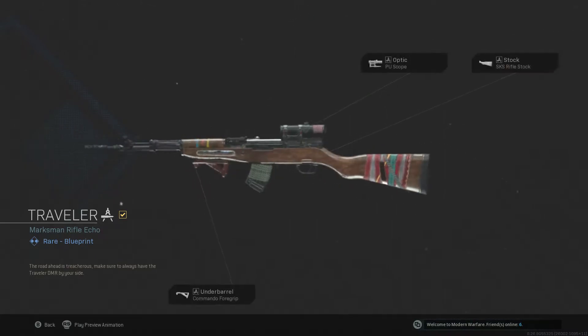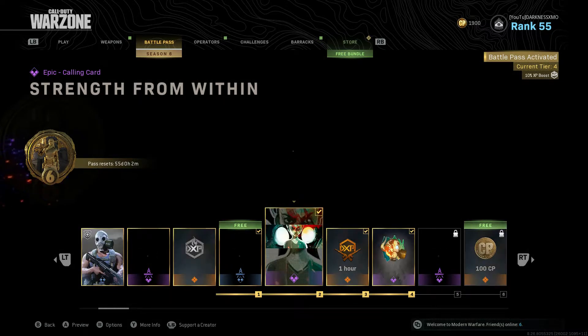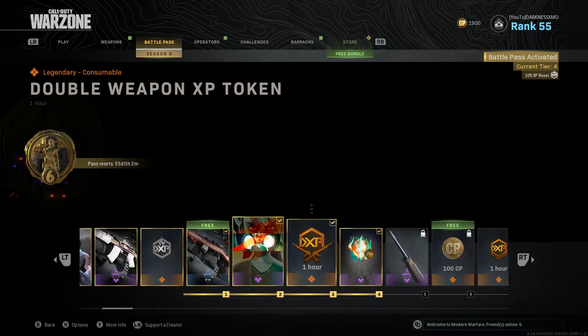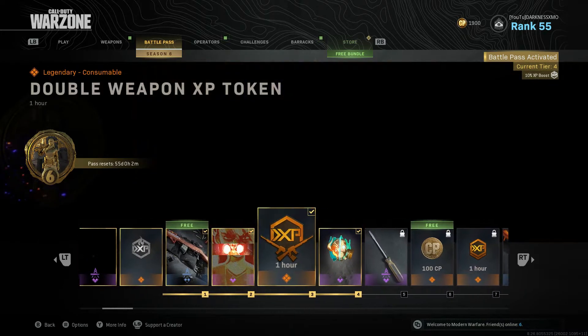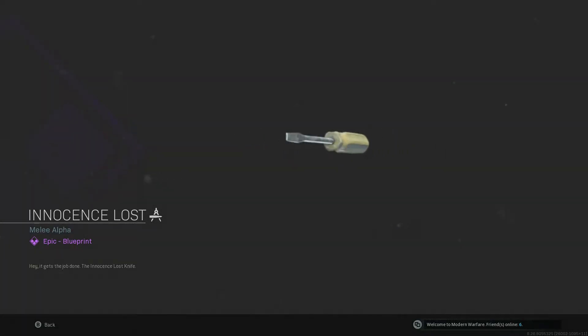All right, looks dope. What else we got? We got a calling card, one-hour XP — I have a whole bunch of these so I'll probably use them right now. And a tool — oh, they gave us a melee! We're gonna go running around killing people with a tool. Like, surprise!